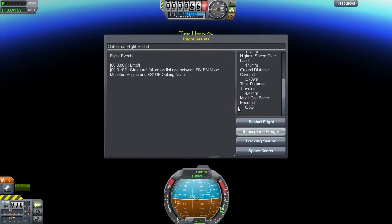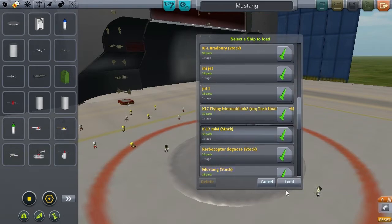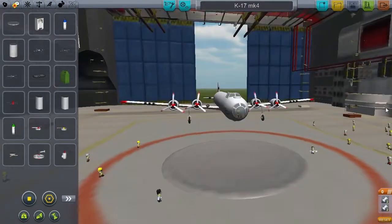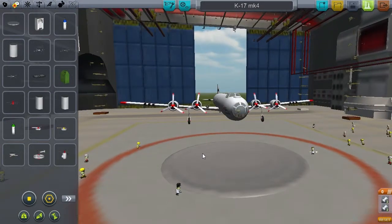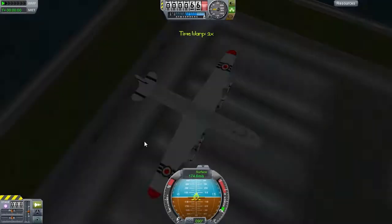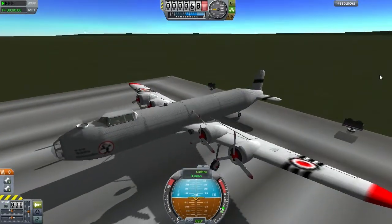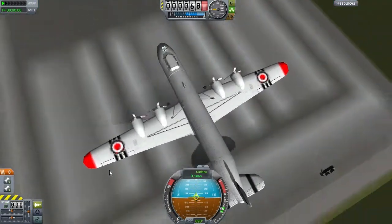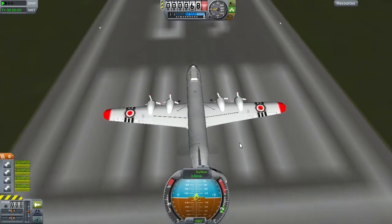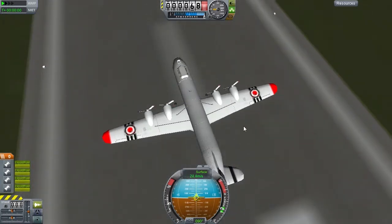The next one I'm about to show you is kind of hard to take off, so bear with me on this one. We have the bomber. When you take off, it's kind of annoying, really. You've got these propellers, which are really cool, and you've got these massive wings. But you'll see what I mean — it just starts to go to the side.